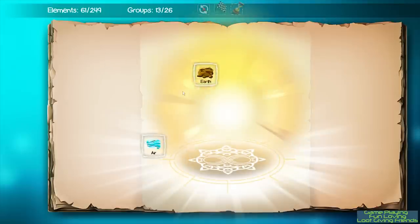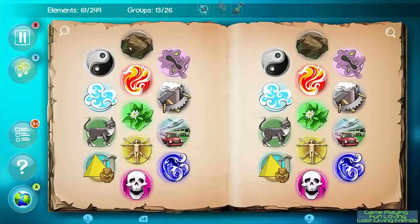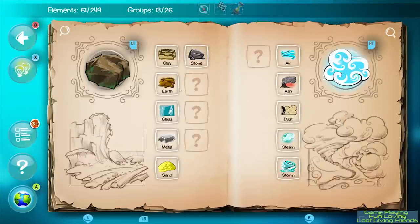A few leftover mobile elements are present as well. In the tutorial, the tip says 'tap here' instead of the usual 'click here' for PC games — it's a pretty trivial thing though. Another leftover is the daily login bonus, which is pretty standard for mobile games, and the dreaded in-app purchases, but we'll get to that in a bit.